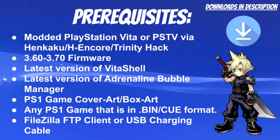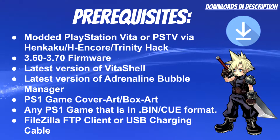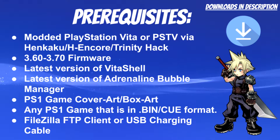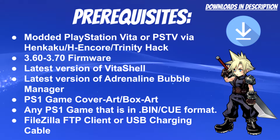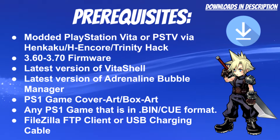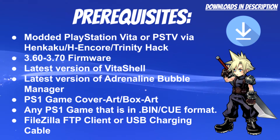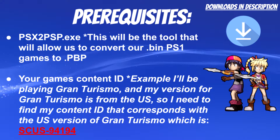You'll also need a PlayStation 1 game cover art or box art. In this video I'm going to be showcasing Gran Turismo 1, so I'll be using Gran Turismo 1 cover art. You need any PlayStation 1 game in .bin format. For transferring files you can use an FTP client or your USB charging cable with VitaShell. I recommend the USB cable since it transfers faster, but since I'm streaming I'll be using FTP.